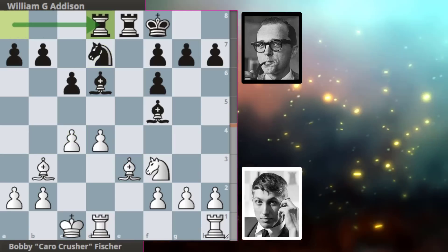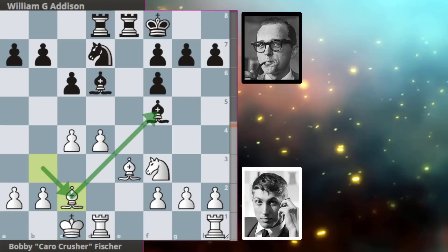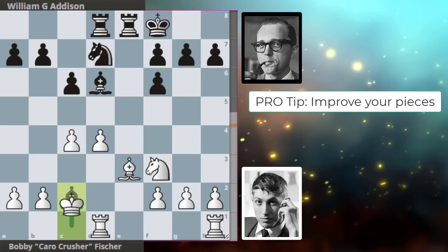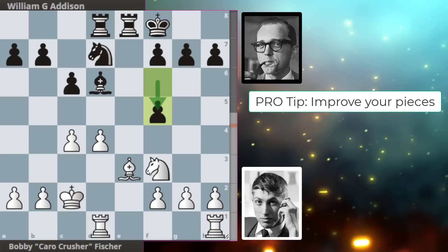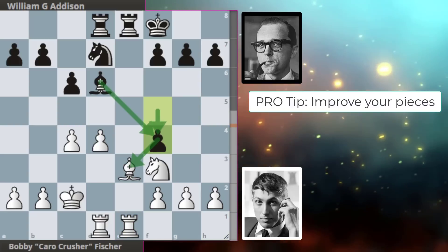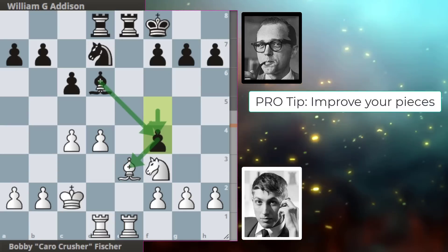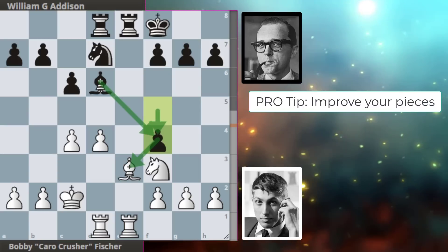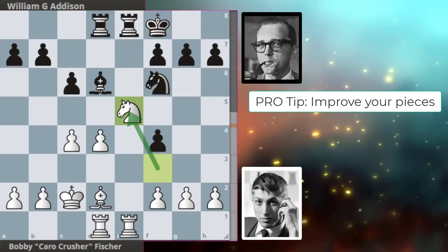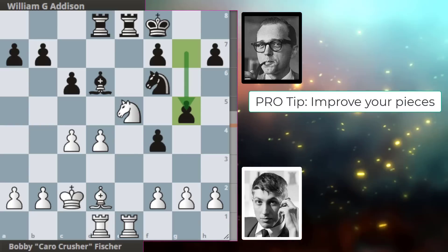c4 from Bobby, rook-a to d8, and now Bobby is proposing a bishop exchange — if accepted, his king will be improved slightly. We get takes and takes and f5 from Addison. Rook-h to e1 from Bobby, and now we get f4 hitting the bishop — the pawn is nicely defended by Addison's d6 bishop. Bishop to d2, knight f6, and knight e5 planting the knight in the center. We get g5.